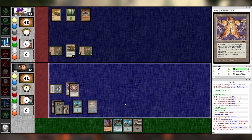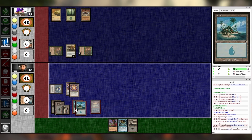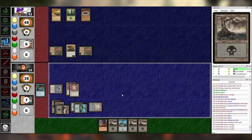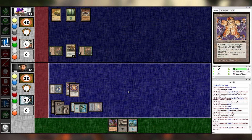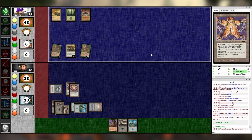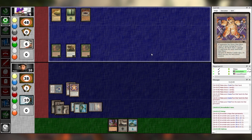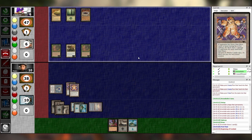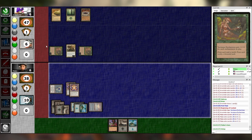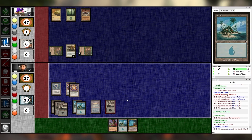Swords. Oh my god, it's happening. Play an Island, then tap three for Probe without the Kicker — draw three, discard Swamp and Swamp. And that's all. Untap — I'm going to take six. Upkeep, draw, main one. Punch you for four. Untap, upkeep, draw, main one. I'll play a Swamp.